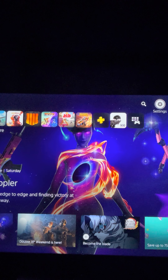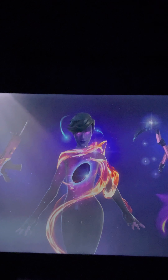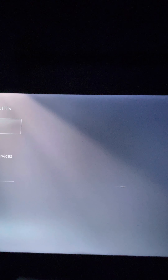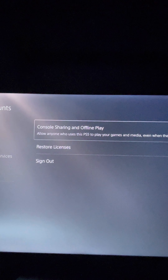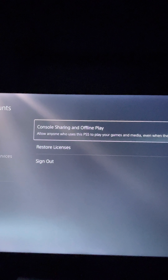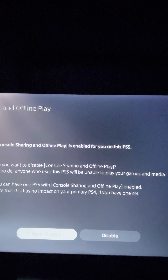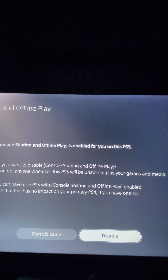Basically what you have to do, you have to go to your Settings up top to the right. Go down to User and Account, and then go to Other. You will see something like Console Sharing and Offline Play. Click that and go to Disable at the bottom.